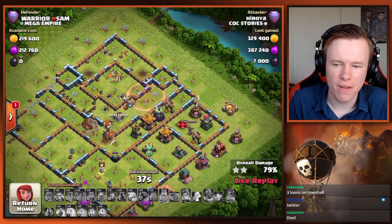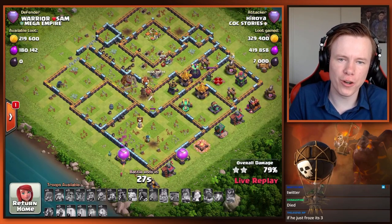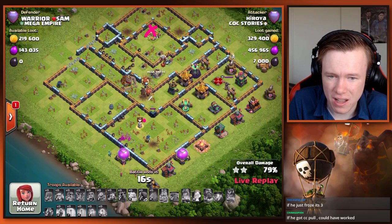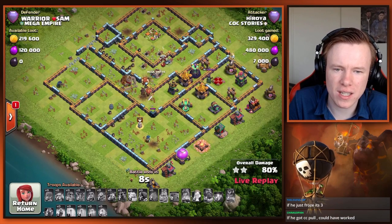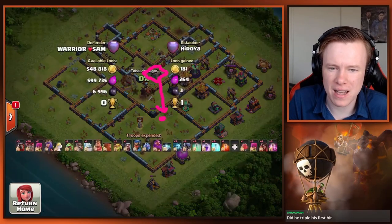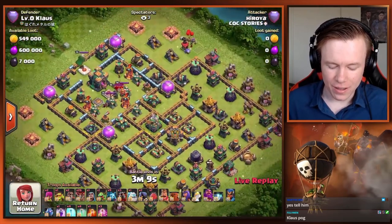Unlucky there for Heroya — definitely not a bad attack, just a few things fell slightly short. To all those wondering how to hit this base, there are multiple ways. I prefer the town hall blizz generally. But if you're going to hit it like Stars does, where he blizzards, you need to land it as deep as possible. There's always a sweeper here — freeze it, absolutely worth it. Generally if the CC's to the right-hand side, it's slightly easier to pull. But really, wasn't a bad attack for him.